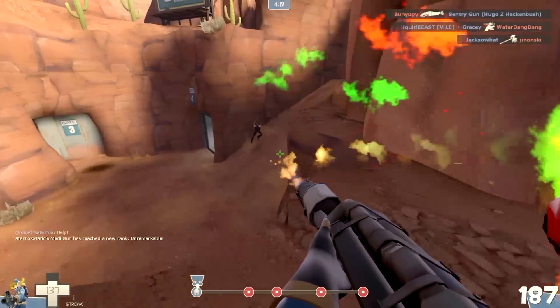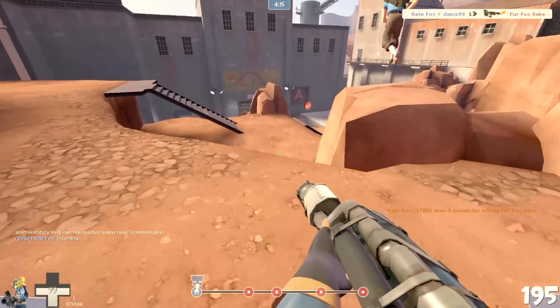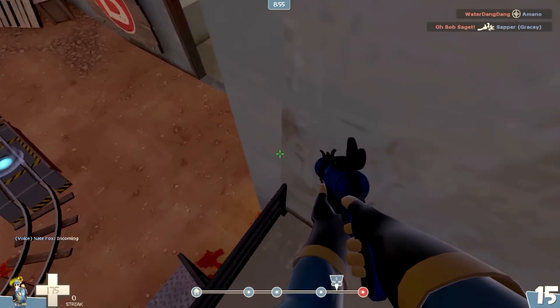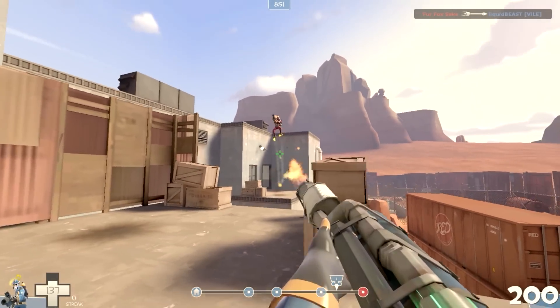But the thing that makes it unique and different is that you can actually jump up into the air, kind of like you can with a normal rocket jump. It won't go as high of course, but all you have to do is look down at the ground, jump, crouch, and shoot, and you can fly up into the air and do a lot of jumps that are actually really useful in a lot of situations.